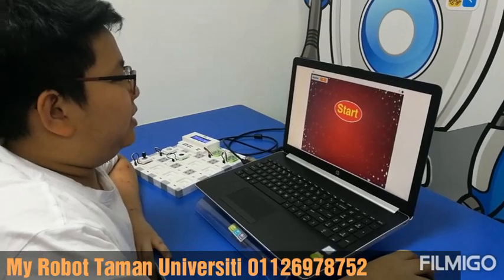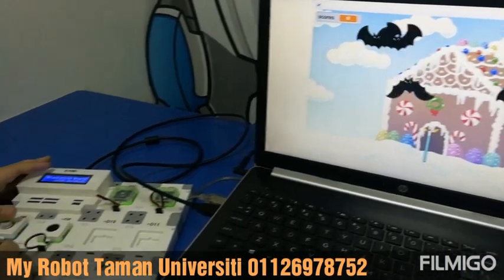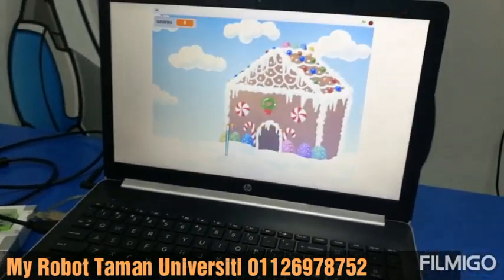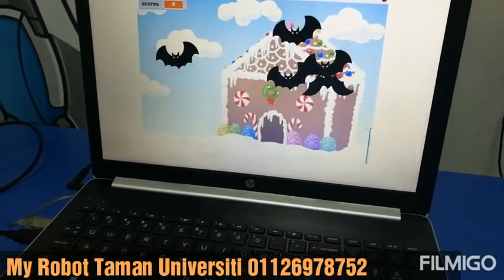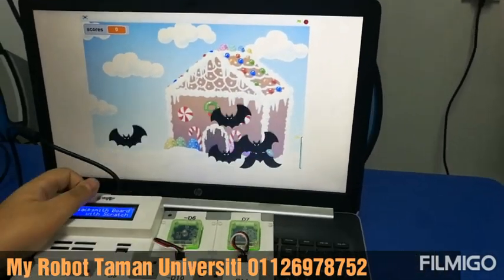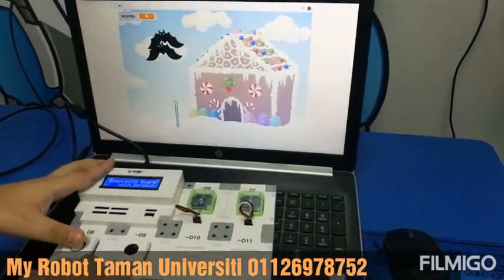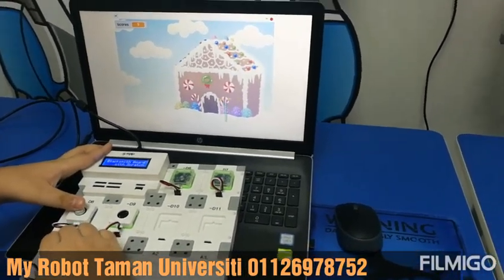Press start. You will have to turn this left and right. To shoot, press the button. Whenever you hit a bat, the scores will go up.